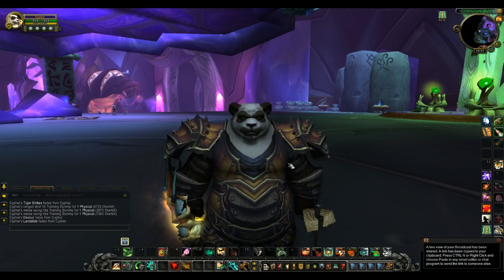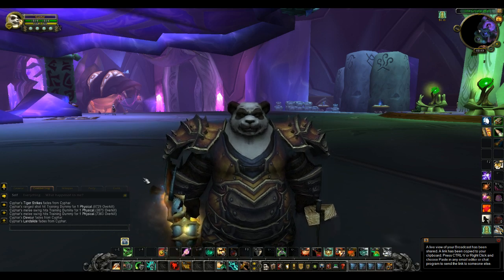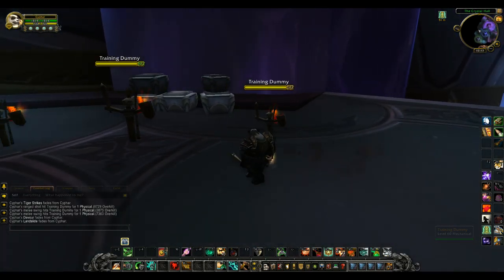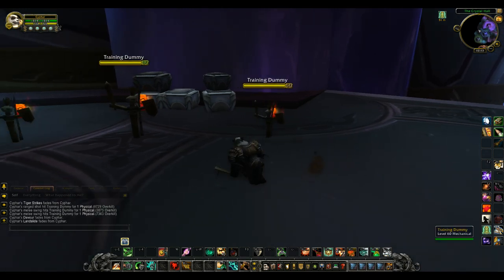Hey everybody, this is Cypher. I'm going to show you the neutral Monk abilities — the abilities that all Monks get no matter what their spec is. Windwalker and Brewmaster have an energy bar and a chi bar, and if you're a Mistweaver you'll have a mana bar instead of an energy bar.